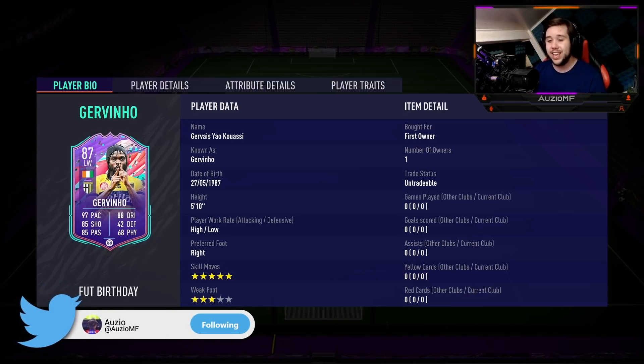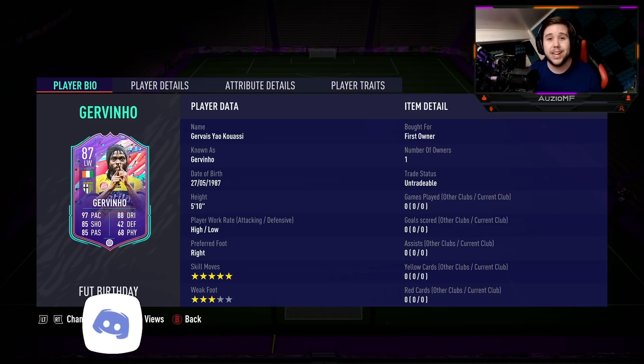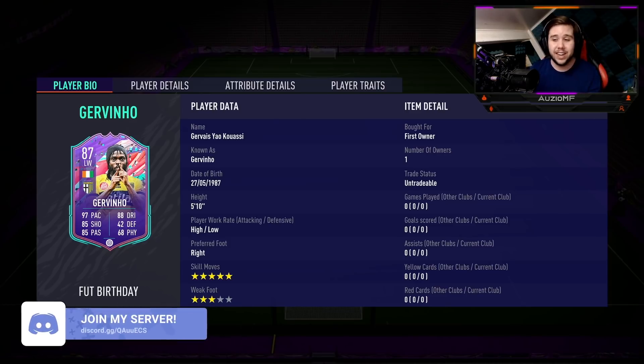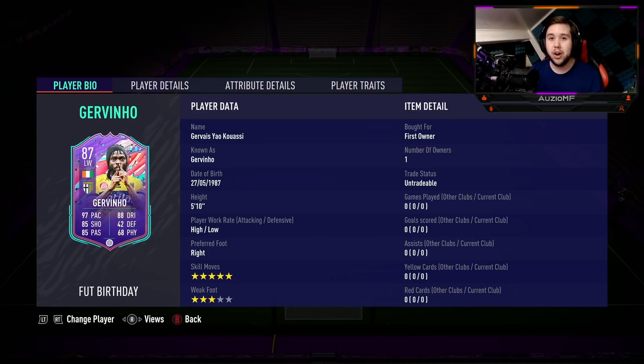This card has 97 pace, so he's going to be a big issue with that pace. He's going to be a player that's getting in behind consistently with those high-low work rates and he's going to be hard to stop. He has 88 dribbling, 85 shooting, 85 passing, and 68 physicals. He is a 5 foot 10 player with 5-star skill moves and a 3-star weak foot. The weak foot is a little questionable but I like how they upgraded his skill moves all the way to 5-star.